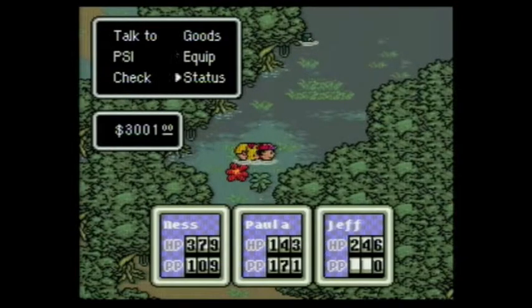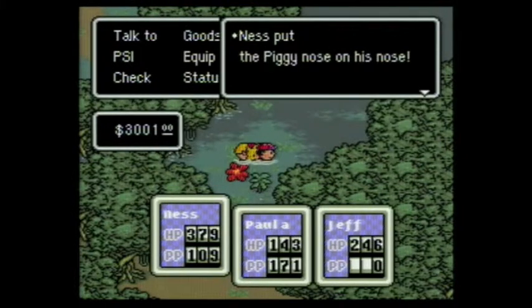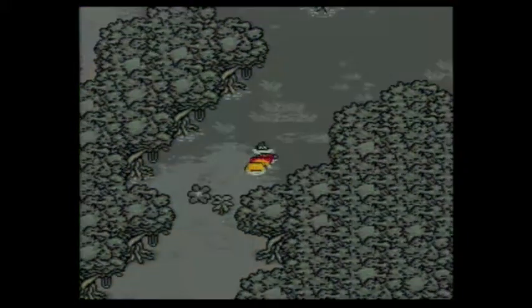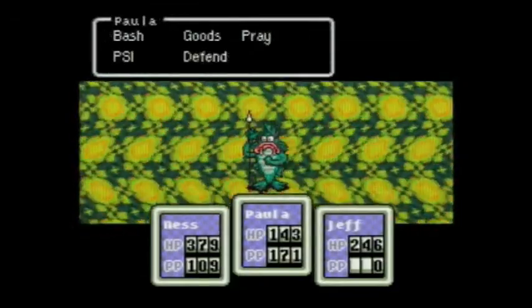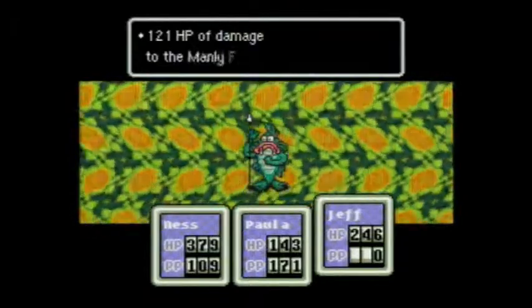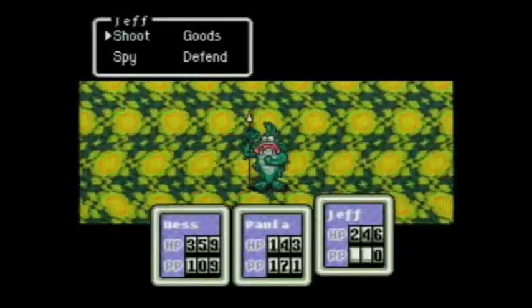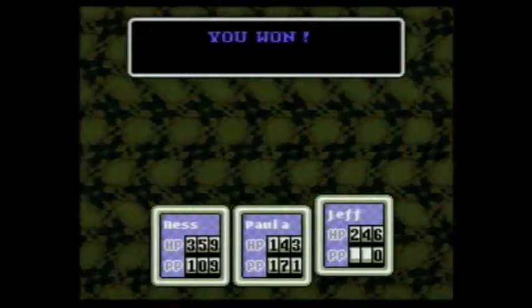There's a Manly Fish. Maybe we can finally get some traction on this thing. Manly Fish usually shows up with his brother, but not this time. And by his brother, I mean an enemy that is actually called Manly Fish's Brother. By the way, that spear attack didn't do very much.